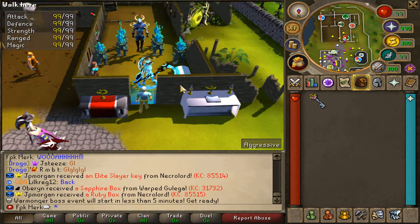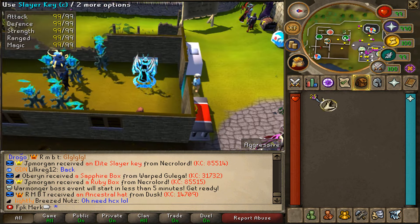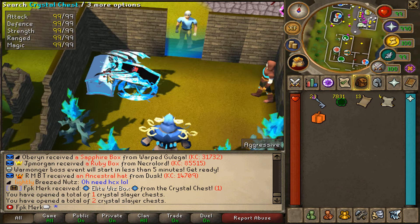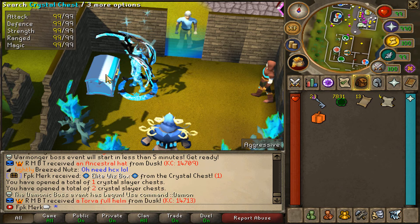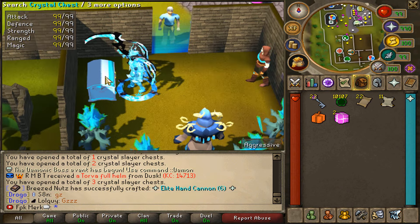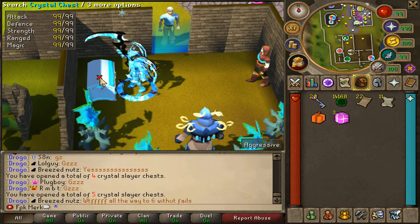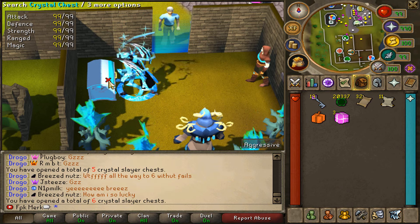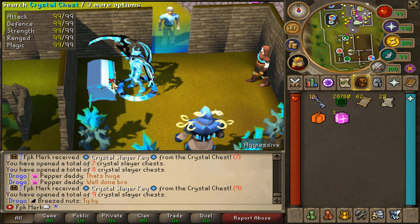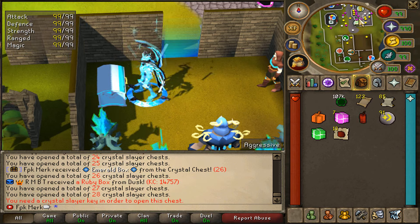Here we also have the Crystal Chest. The possible loots are all shown here — let's open all 25 Slayer Gear Crystals and see what we get. The new Crystal Slayer content is a very, very good money-maker — sure it's super grindy, but the grind is definitely worth it. We actually got multiple Crystal Slayer Gear pieces from the Crystal Chest.